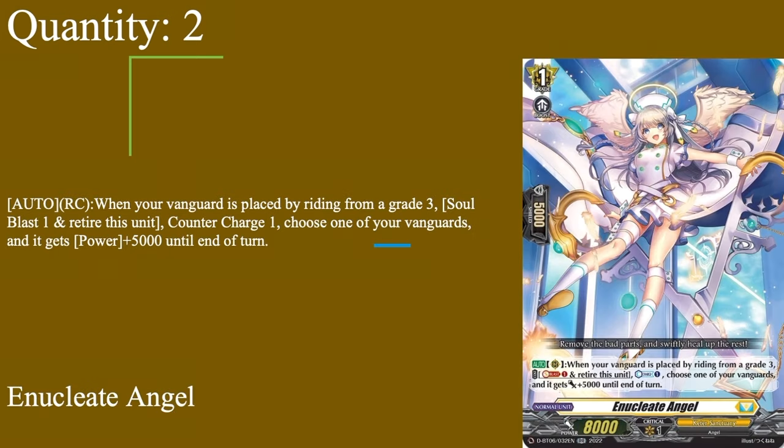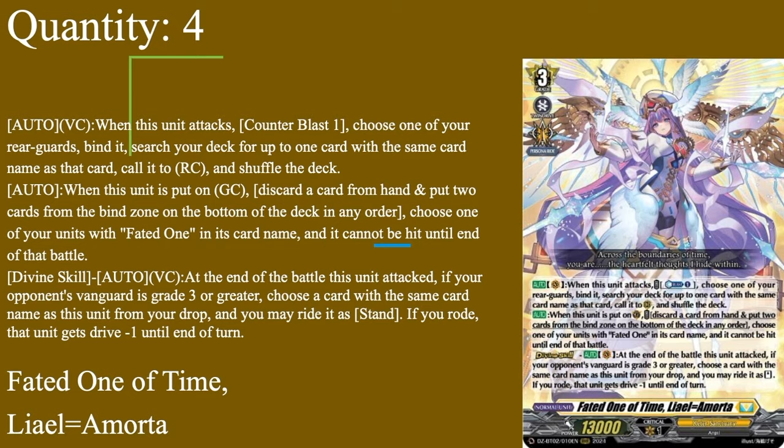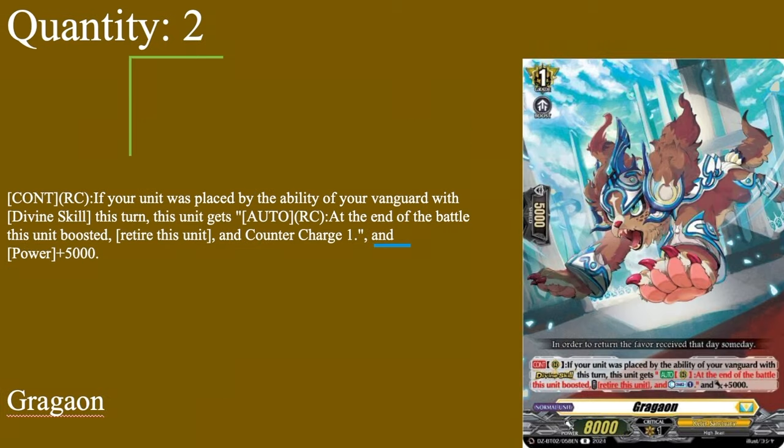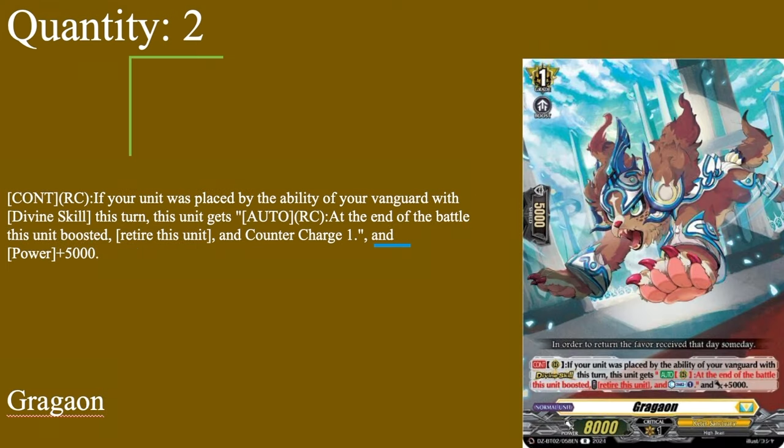Then we have 2 copies of Gragoron. Grade 1 boost, 5k shield, 8k base. Continuous rearguard: if your unit was placed by the ability of a vanguard's divine skill this turn, this unit gets auto rearguard — at the end of this unit boosting, retire this unit, counter-charge 1, and get 5k power. So another counter-charger — good to have, 13k booster. Amorota's superior call skill automatically procs this. The reason Anunculate is here at 2 copies when this is technically better is that Anunculate removes board presence and gives it to the vanguard. I like to have them both at 2, but you can change that to your liking since they both come in useful for certain situations.